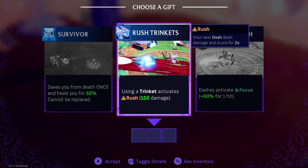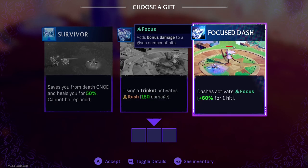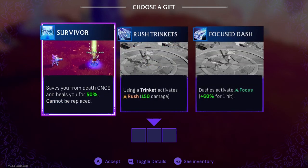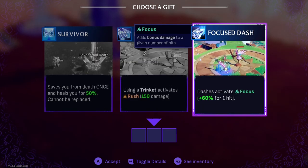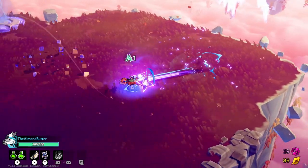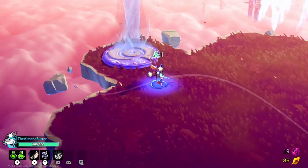I'm not going to use trinkets too often because it's like a timed thing — it's a lot of damage at once — but I want damage boosts more often than that. So let's grab this one: when I dash I get a focus buff, and whenever I hit something it's additional damage.